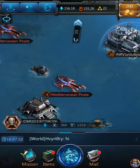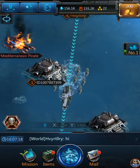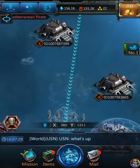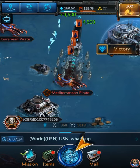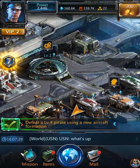Now we're gonna go to the Mediterranean pirate again, gonna attack them. Dispatch - hopefully the last formation is set up and we should be good. Let's see here - all right, our configurations are good and they just blasted them just like that, it was nothing.